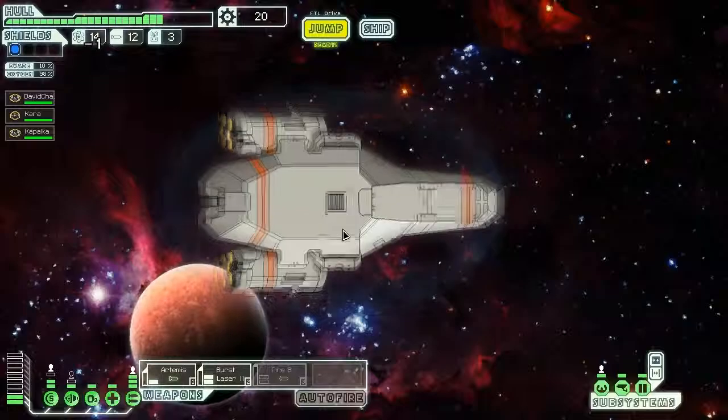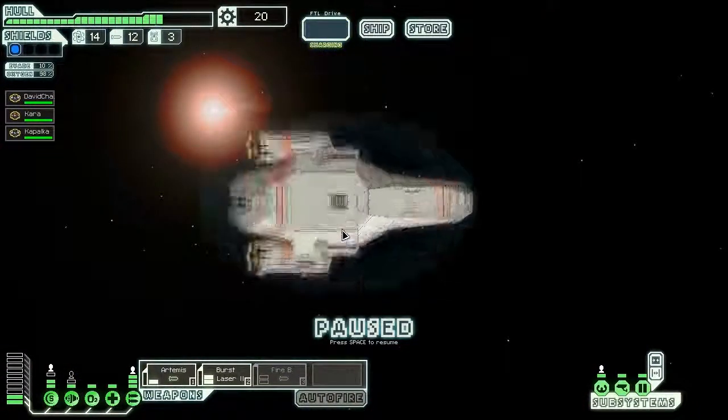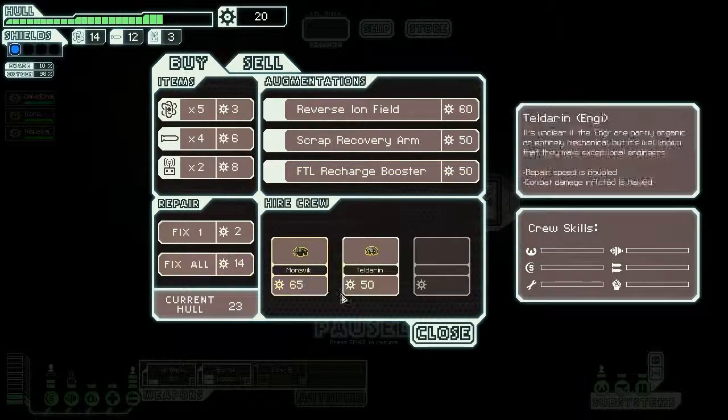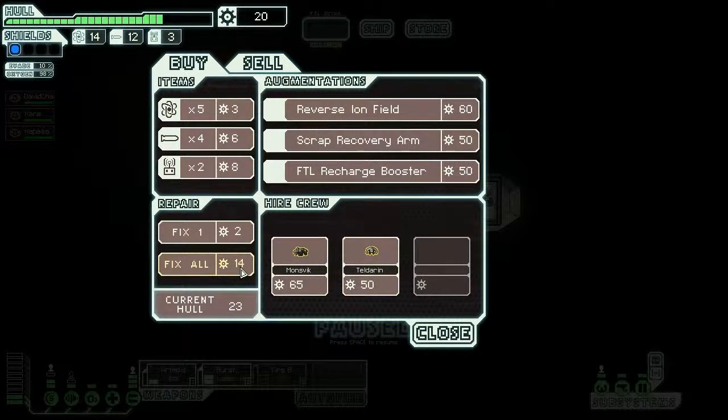This looks like a nice simple place — too bad I just used all my scrap. Here's my fuel, which I need for each jump, my missiles, and drone parts. There are Rockmen for sale here. Rockmen are immune to fire, really slow, but have a lot of health and are great at repairing stuff — though they don't do much damage. I'll just buy some fuel and get out of here.